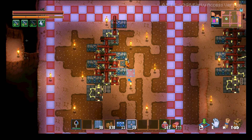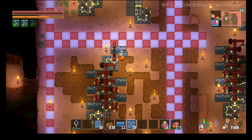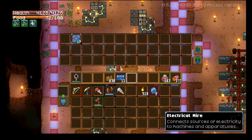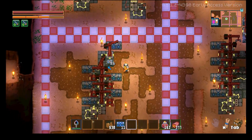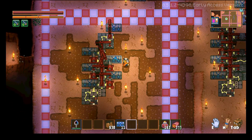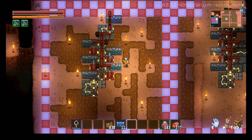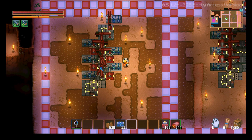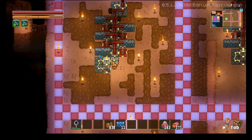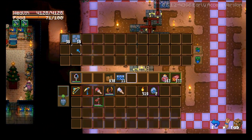We're going to go into the details of how it all works here in a second. If we just take a couple items and put them into the auto-sorter, it gets moved through these robot arms and then the drills pull it down until eventually each item ends up in a chest that it's capable of being inside.